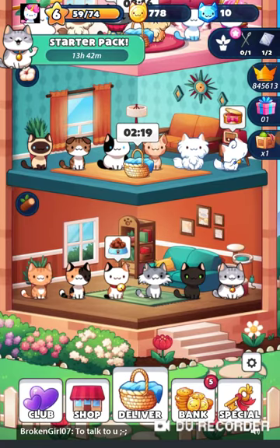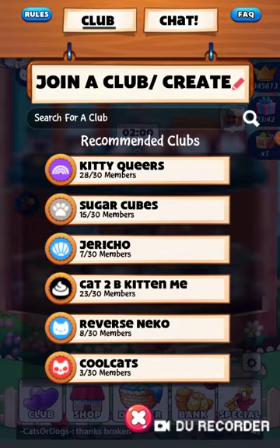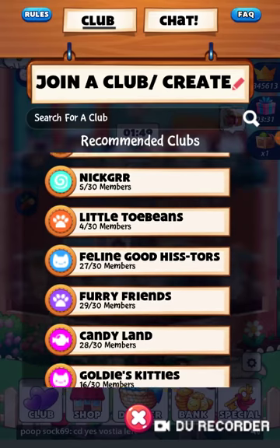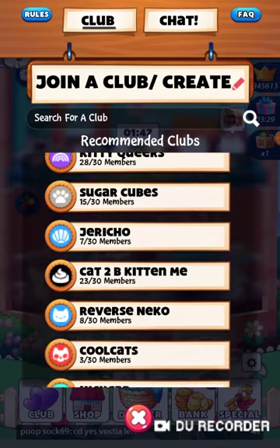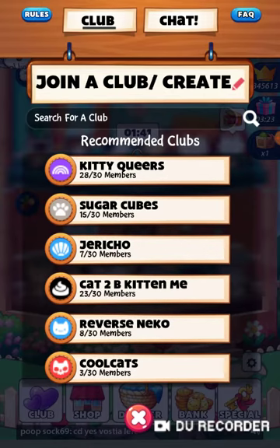Here in the club section, we're gonna show you 'Join a Club.' You can join a club to unlock special group features, chat with club members, request items from other members, and win exclusive prizes. You have to be level 7 to enter a club. This is all the recommended clubs you can join — I'm not gonna join any yet, I might. Or we can create your own club.